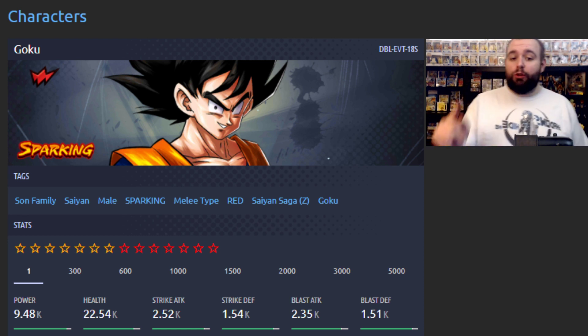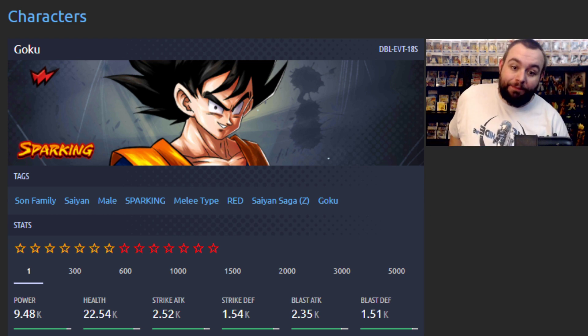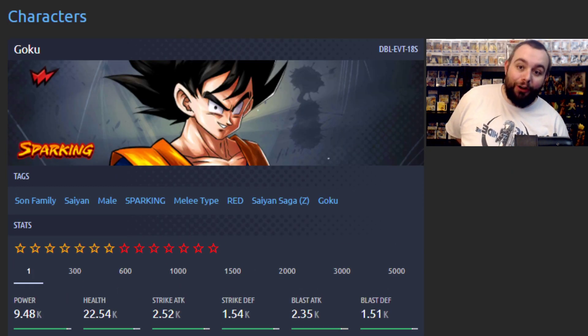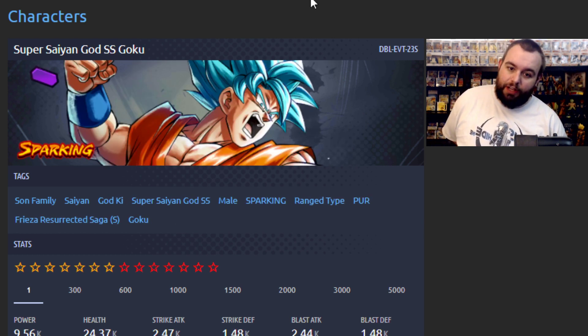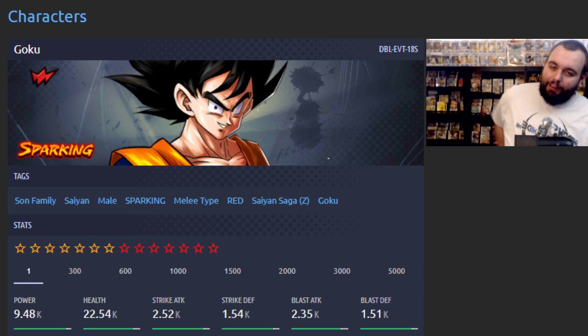We got all the kits, so let's take a look at them real quick. This is probably going to be real quick because we got a lot to cover. We have normal Goku, Super Saiyan Goku, Super Saiyan 2 Goku, Super Saiyan 3 Goku, God Goku, and Super Saiyan God Super Saiyan Goku. No Super Saiyan 4 Goku though — we did just get the LF, so it makes sense.